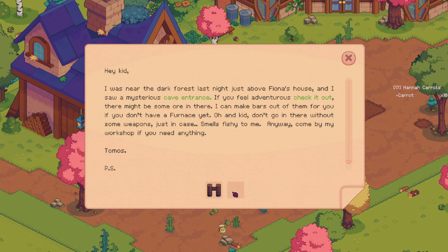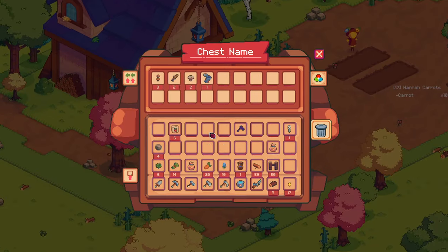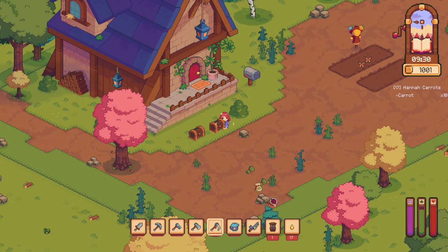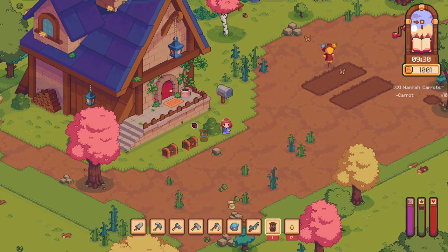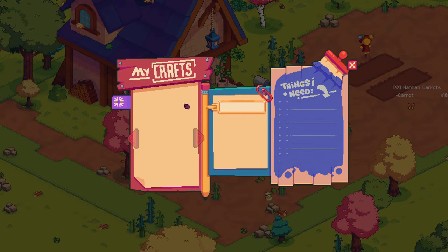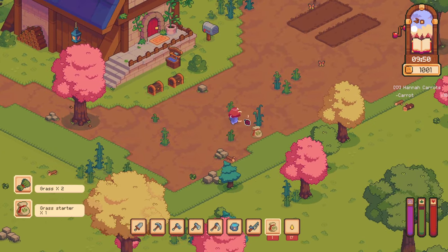Oh, is that a crafting bench? Tell me that's a crafting bench — yes! I do feel like this game is starting very slow. How do I rotate? I guess we'll just deal with it for now. Oh, I don't have any blueprints. That is a really cute design here. My crafts, things I need — I don't have any blueprints.